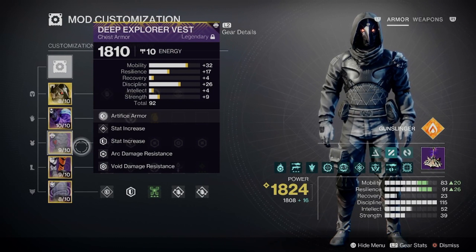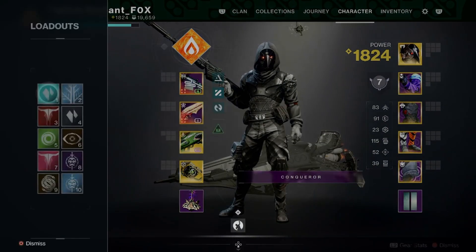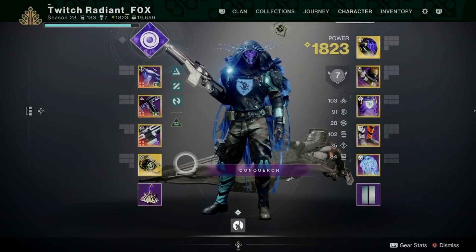This build will be a nuke build, to be honest. You should be able to delete most of the champions as well as the boss's health pretty easily with this design. But it just varies on what your playstyle is. If you want to go on the safer route, I would recommend using the Graviton Forfeit build that I normally rock.